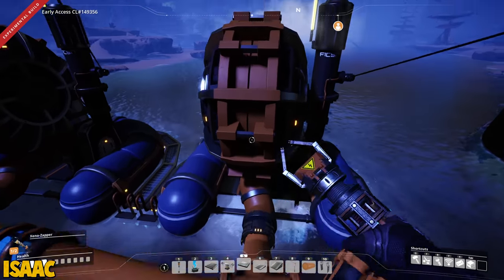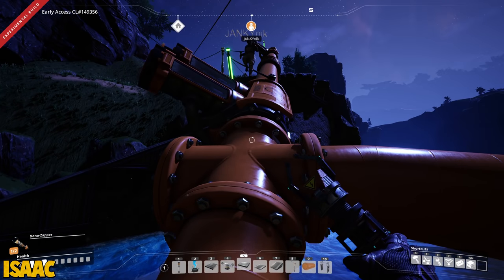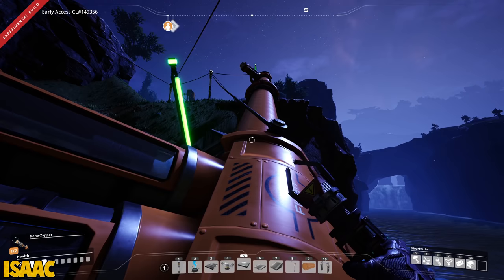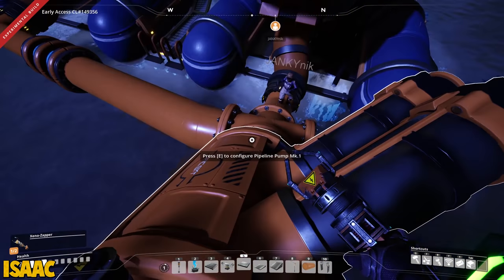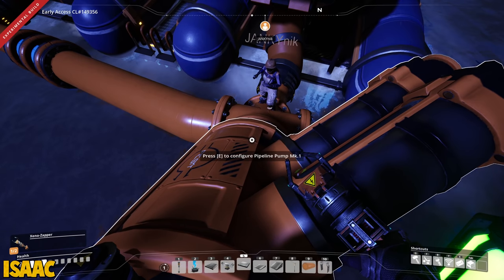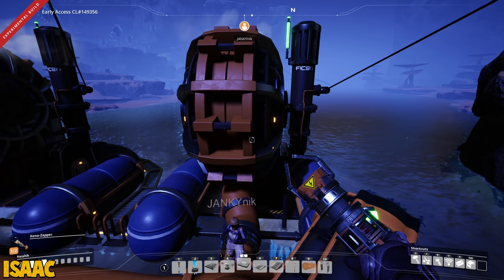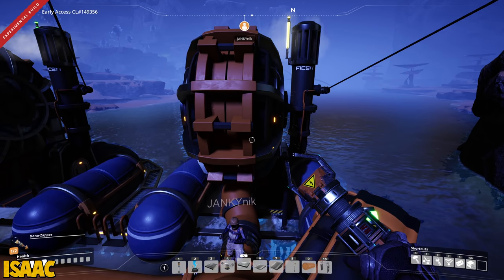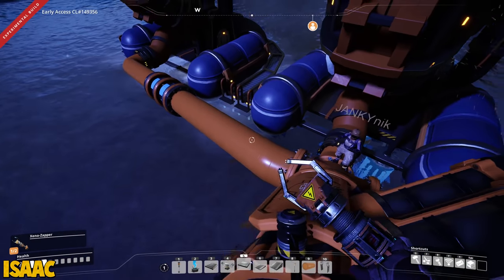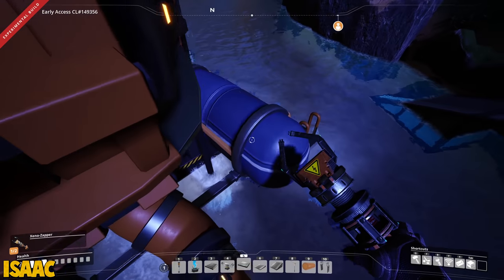Essentially by default, the water extractor provides 10 meters worth of head lift to the water. If you right-click on this pipeline pump here, you'll see that it says head lift 18.1 meters. Essentially by default, the water coming out of the water extractor can only go up 10 meters before it loses pressure. It doesn't go far enough. And my first question was, well, what in the world is 10 meters? How far is that in this game?